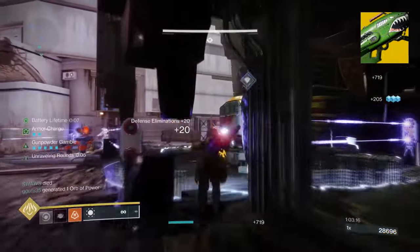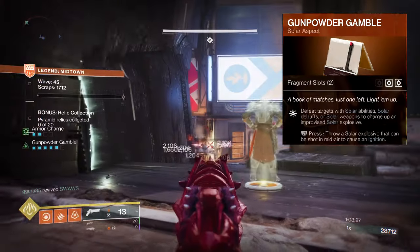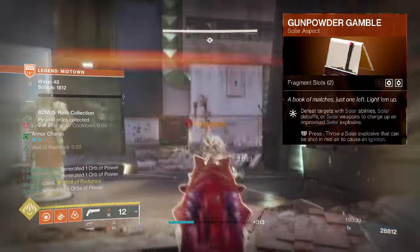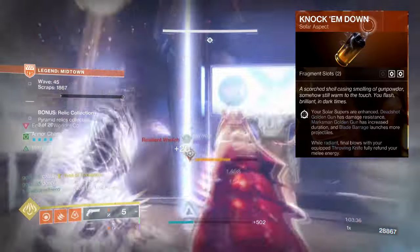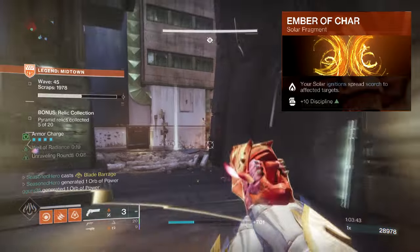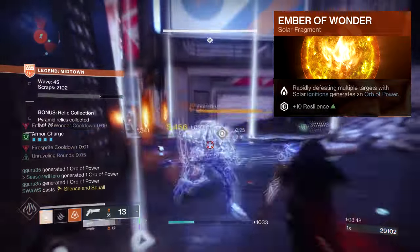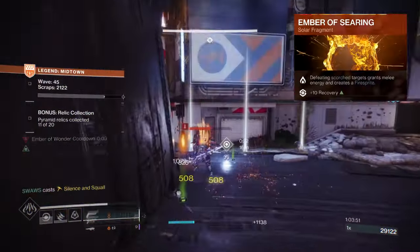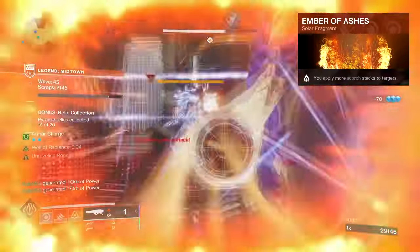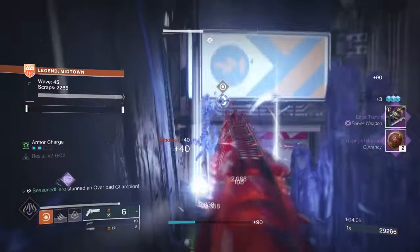As we continue to play, you'll see how fast I can get my super back via kills and grenades only. For aspects and fragments, I have Gunpowder Gamble, where defeating targets with solar abilities, solar debuffs, or solar weapons will charge up an improvised solar explosive. Blade Barrage will launch more projectiles, and while Radiant, getting a throwing knife final blow will refund your knife. Ember of Sha spreads Scorch to affected targets on solar ignition. Ember of Wanda generates an orb of power when taking out multiple targets with solar ignition. Ember of Searing grants melee energy when defeating Scorched targets and creates a Firesprite. And Ember of Ashes applies more Scorch stacks to targets. As Searing will play a big part in covering how much melee energy we get back from gameplay, everything else will fall in line over time.